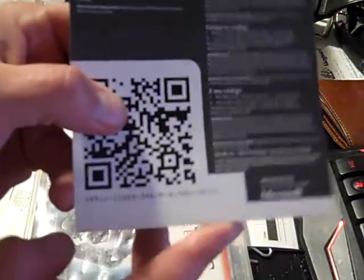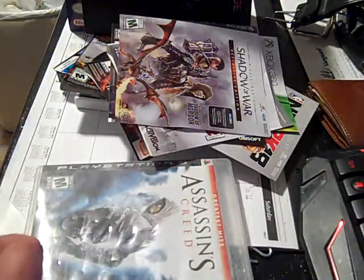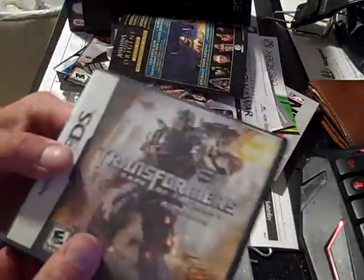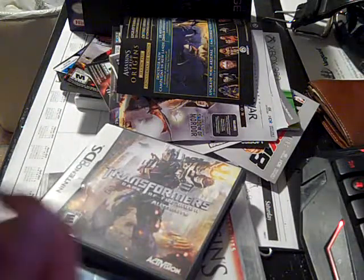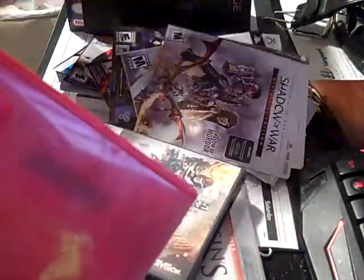Here's another code if you guys can read — I'll put it a little closer. This one is for Assassin's Creed: Secrets of the First Pyramid. And these papers go along with it. Transformers: Dark Side of the Moon — Autobots version — not in there. Actually, I've got a Greatest Hits box in here too — forgot I had that.